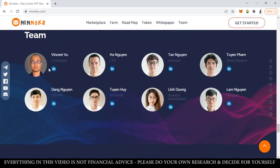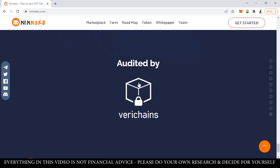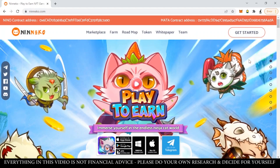This is the team of Neneko — everyone is doxxed and they all have LinkedIn accounts, so you can go to their website and check those out. As for their partners, they have quite a few with a good background, which is always good to see. Their token is also already audited by Very Chains.